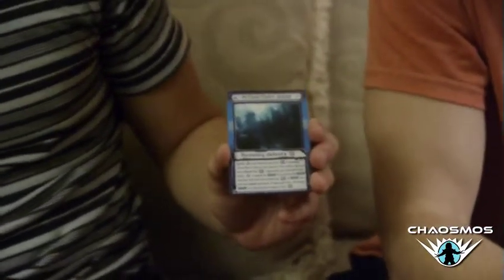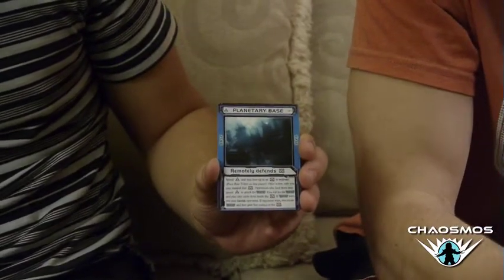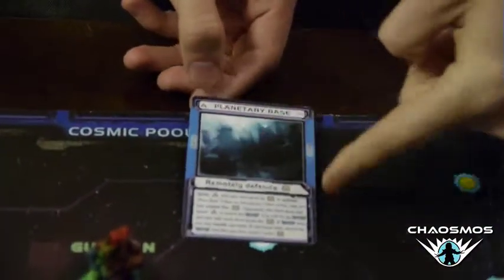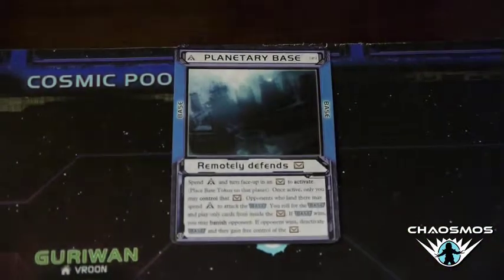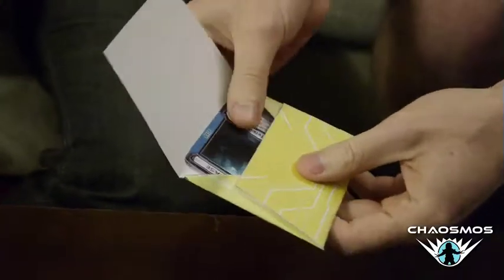The Planetary Base is one of three different types of face-up cards in Chaosmos. Face-up cards are different from all other card types — they've got a bar on the side. When you're placing them inside a planetary envelope, instead of putting them face down you can choose to activate them face up, and when you do that it protects the planet in some way from your opponents. What the base does is it allows you to leave behind weapons and other equipment, and nobody else can access that planet unless they attack your base and beat it, just as if it was a player.